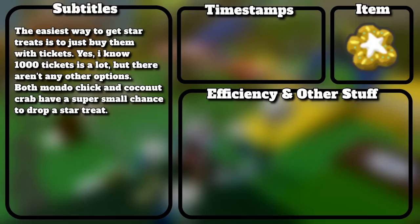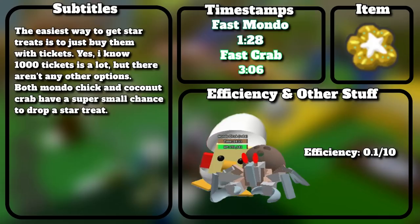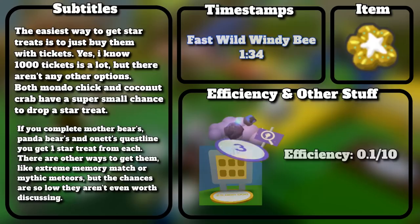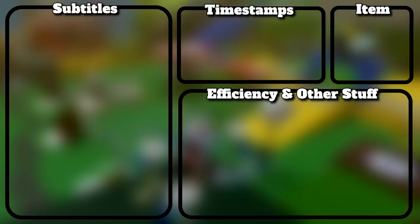The easiest way to get star treats is to just buy them with tickets — yes, 1000 tickets is a lot, but there aren't many other options. Both Mondo Chick and Coconut Crab have a super small chance to drop a star treat. If you complete Mother Bear's and Panda Bear's quest lines, you get one star treat from each. Extreme Memory Match and Mythic Meteors also have a painfully low chance, but those aren't really worth discussing.